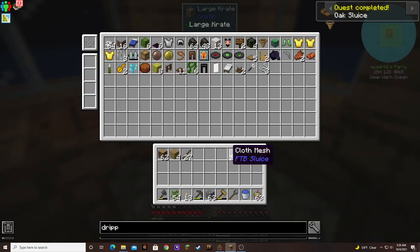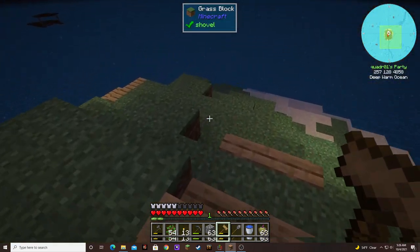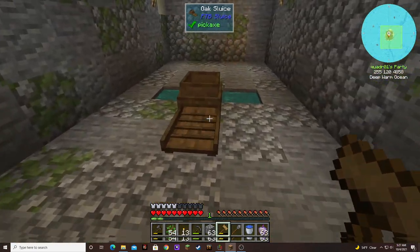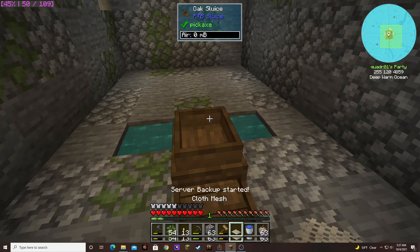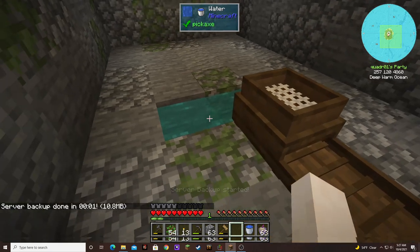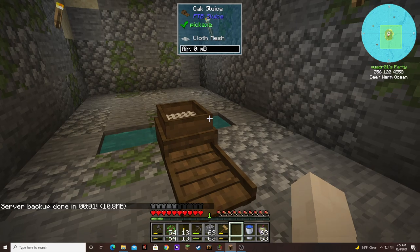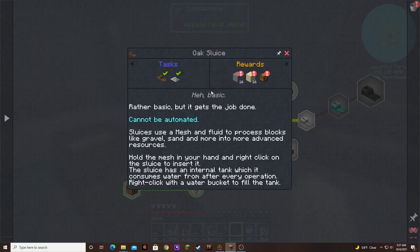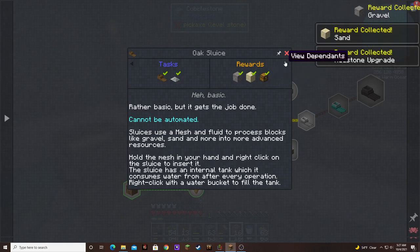Let's put it in there. I already got the spot all ready for this. Boop. Boop. There we go. We're done. We did get a quest done with that, so we get to claim 16 gravel, 16 sand, and a random reward — not so great.